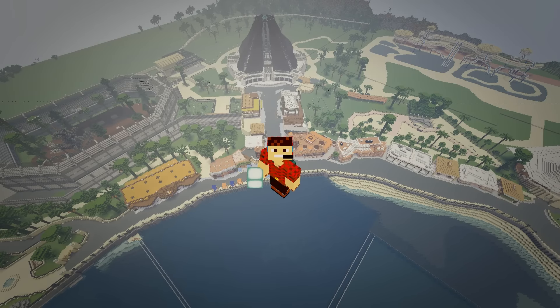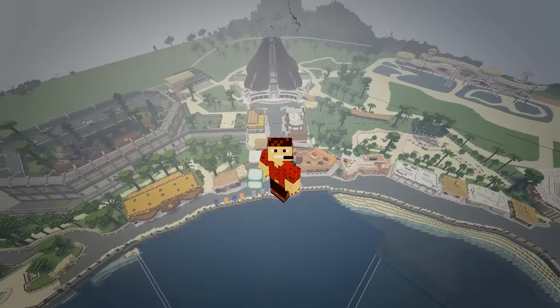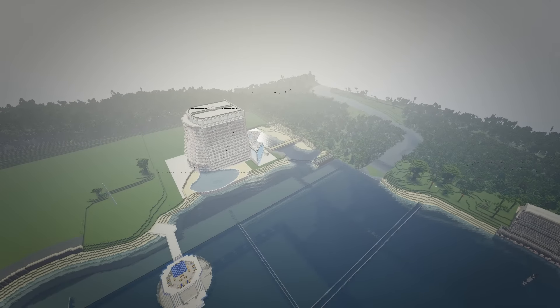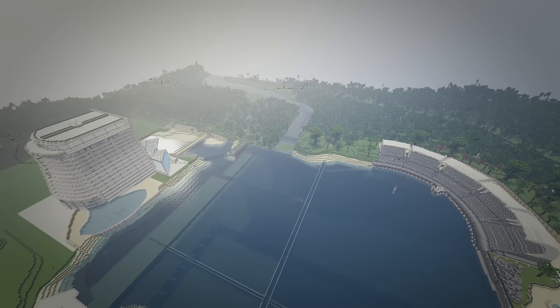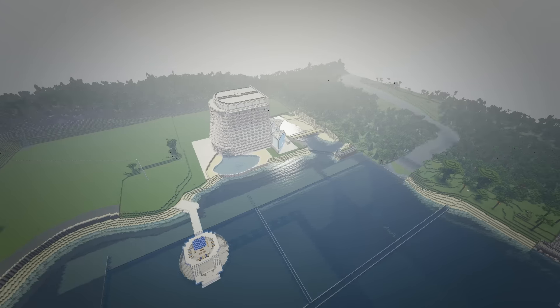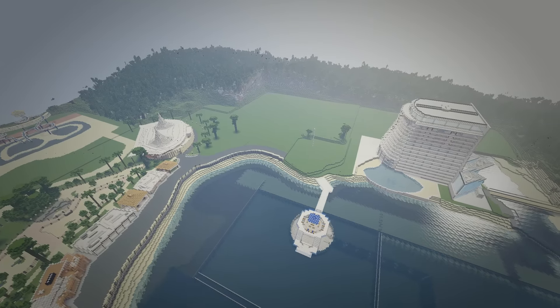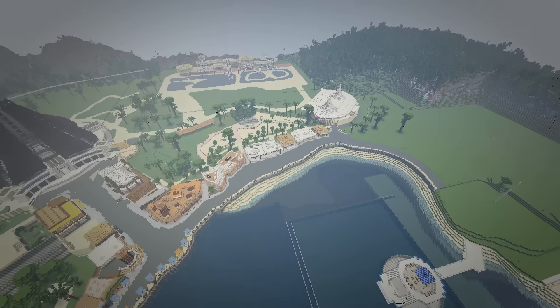Welcome back everybody to Jurassic World. We've done some changes which I'm going to show you very shortly, but I thought I would show you the whole park because we haven't done this view for a while. I've put it out to 32 chunks, so the frame rates are really slow and I'm going to move slowly. The river, the way the map is, comes in round the back in between the hotel and the arena. I've got to landscape around that side and also do another hotel.